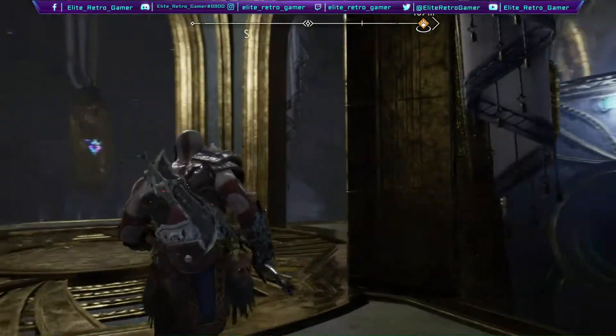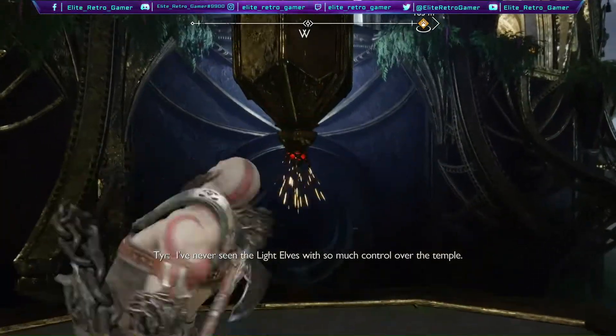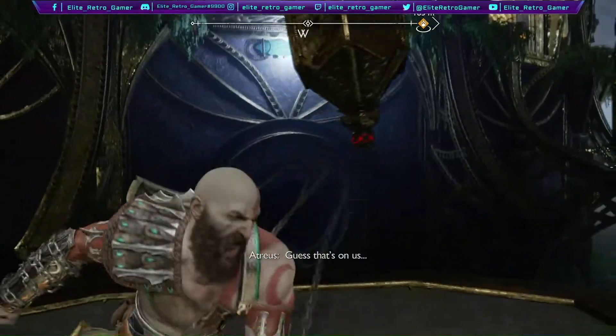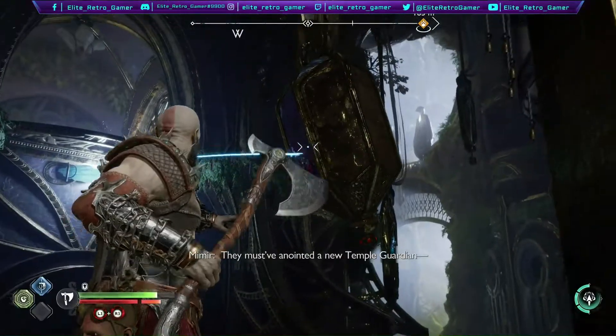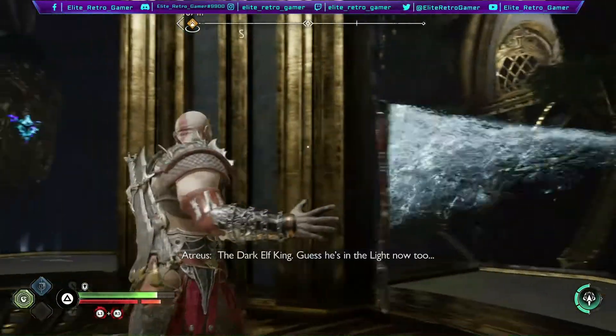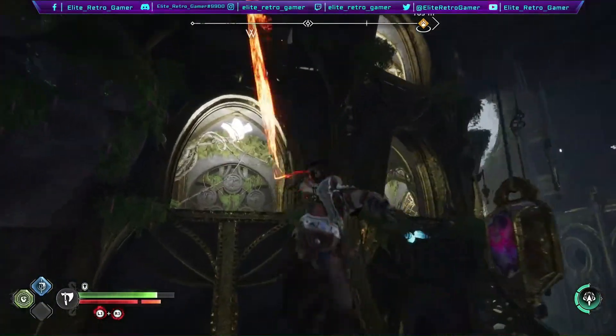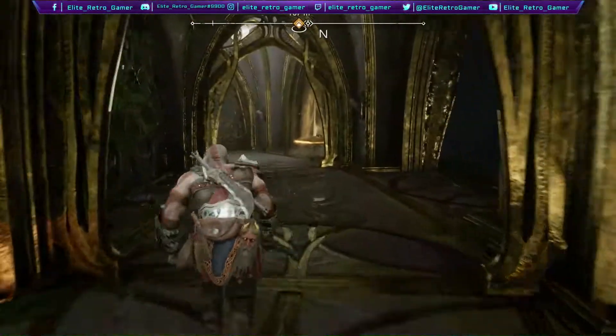Here we're going for another chest. You're going to want to pull this thing and bounce your axe off of it to be able to hit that thing. Just follow it around and you should have access to your chest.